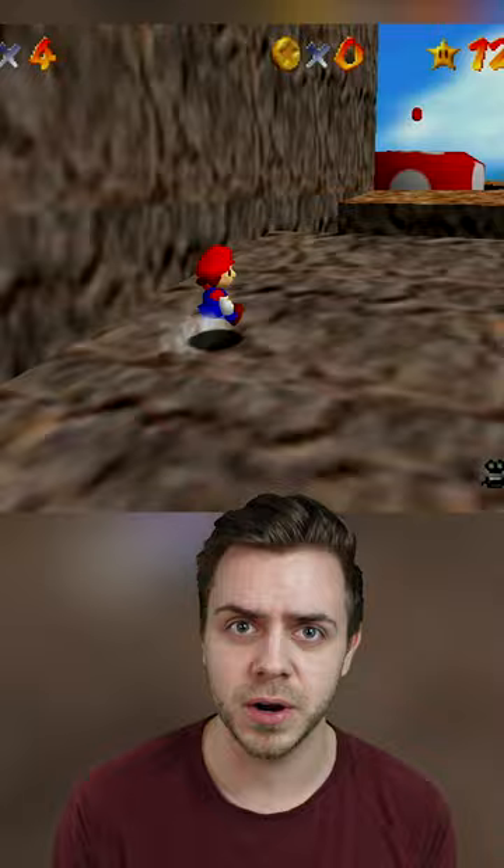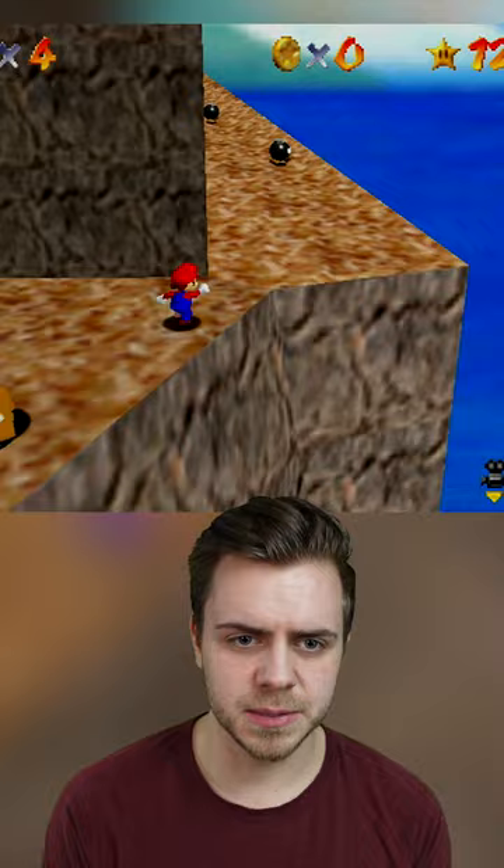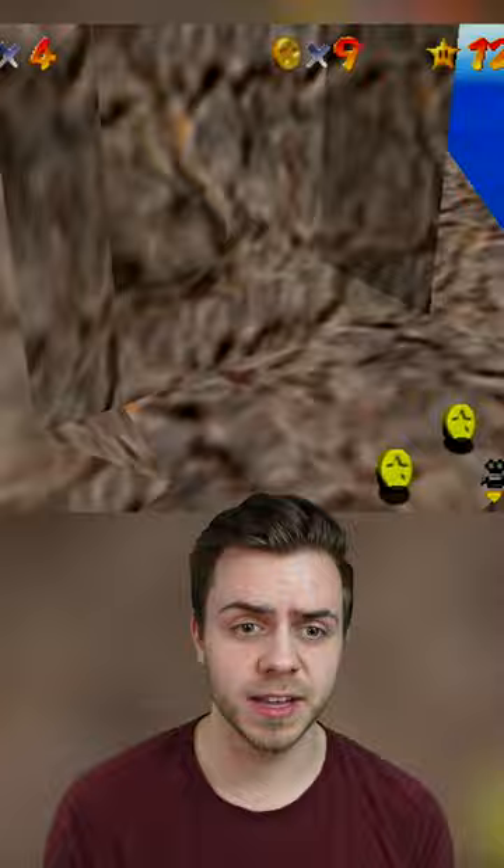If you wanna know where it is, you just gotta keep climbing up the mountain for a bit. Go past the Monty Moles over here, past all the Bob-ombs too, and keep going until you get to the secret slide portion of the level through this rock. Now there is actually a hidden one-up right here, but I'm not even talking about that one.